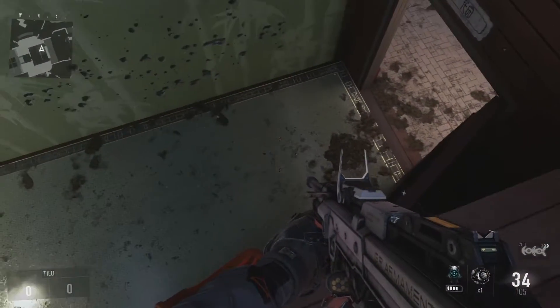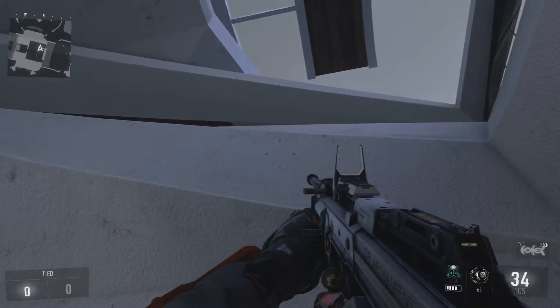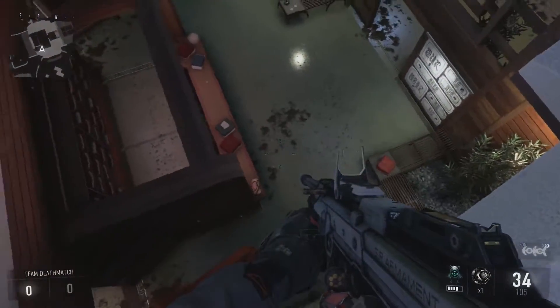Now all you want to do is double jump to this wooden ledge, and just aim for the wall area that I'm aiming at with my gun. You just want to double jump and move forward as you're double jumping.